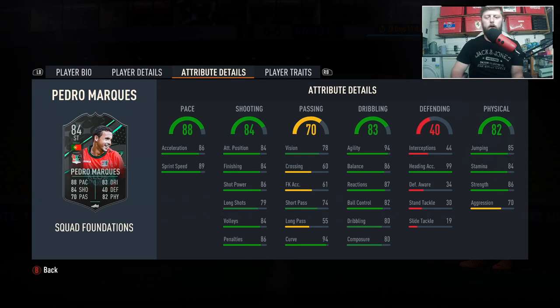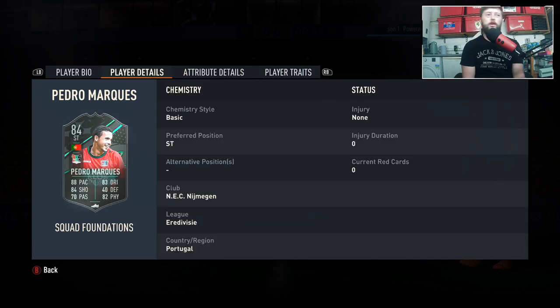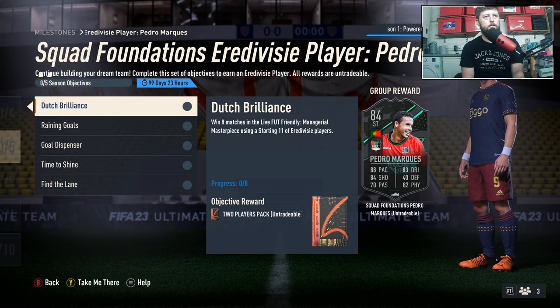Apparently Futbin is down, which is always perfect because then we cannot see if he is lengthy or not. He's got 99 heading, he's five-foot-eleven, good jumping, good stamina, strength, and great agility at 94, as well as a little bit of passing — nothing too crazy. Overall a nice free player that you can get regardless.